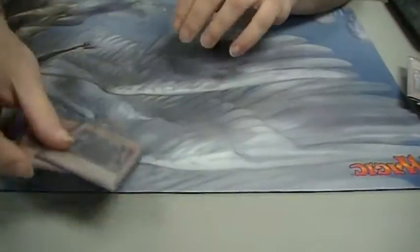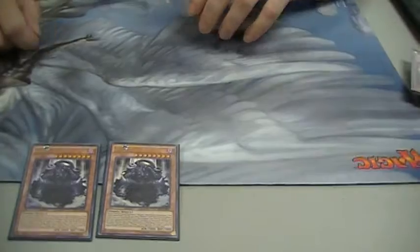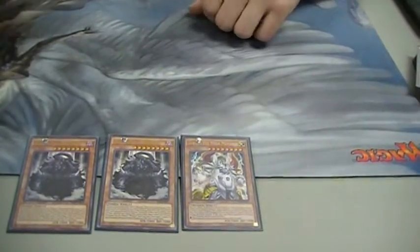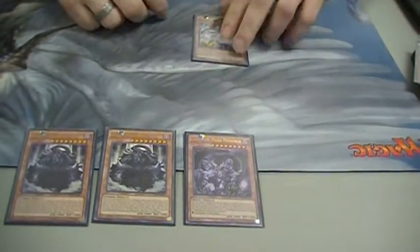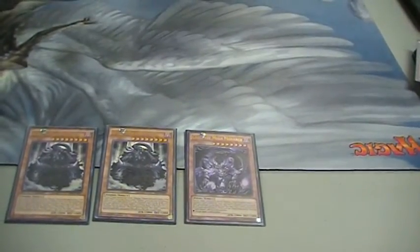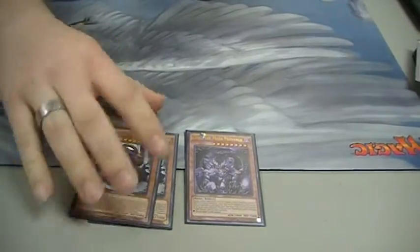This is where I differ from some people. I run two Erebus in the third monster slot. Either I throw in Zaborg to blow up an extra deck, or sometimes I'll swap it out with Caius, depending on if they're running a lot of darks, a lot of instant damage, and there's a good chance to banish Burning Abyss monsters.